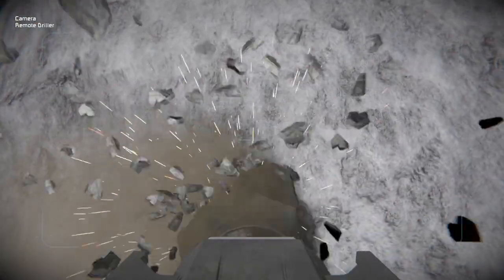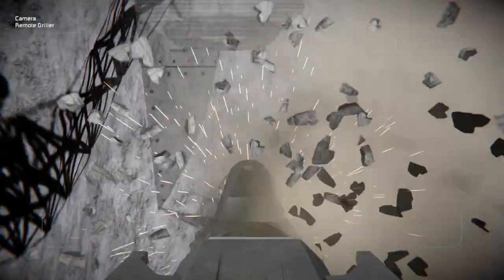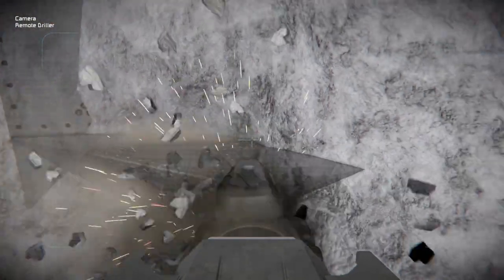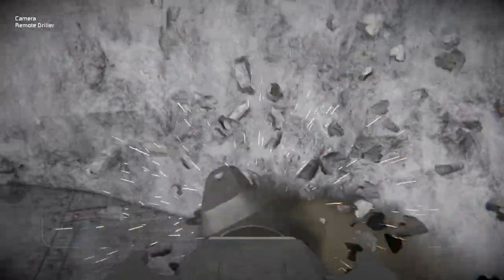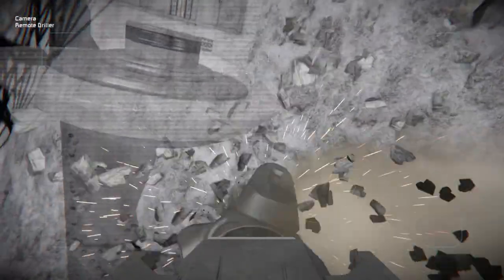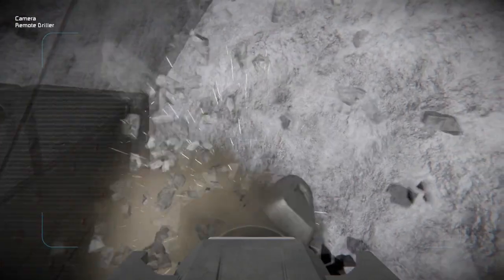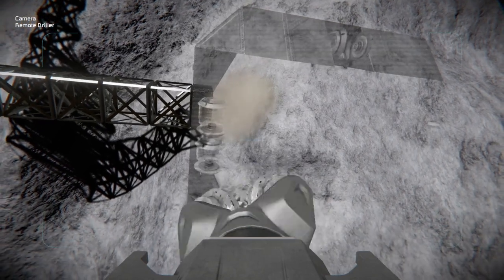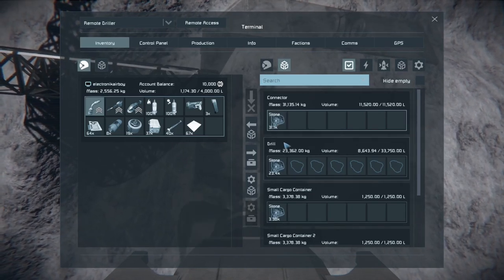You don't have to worry about ruining any of the components, because this is just a hologram. I do recommend, though, do not drill as far as each block. I would recommend just drilling halfway through the exterior blocks — that way they're still attached to the asteroid when you build it. That seems to be the left side. We'll check how much we have stored up, and it looks like we're about halfway there filling our inventory.